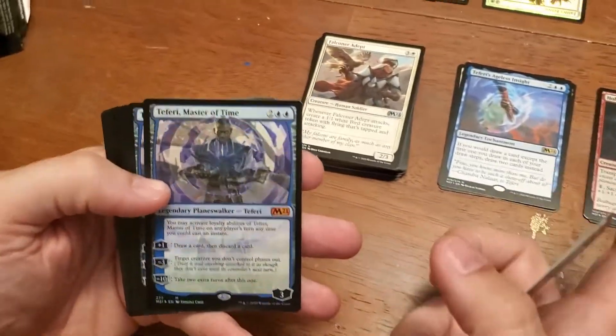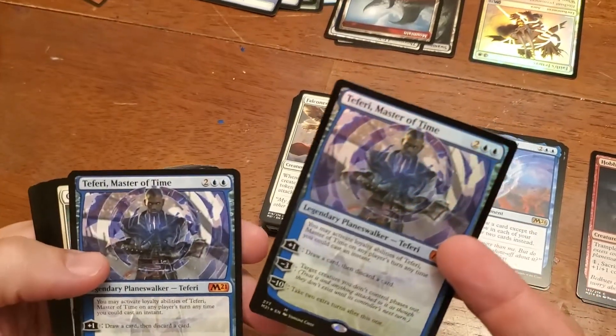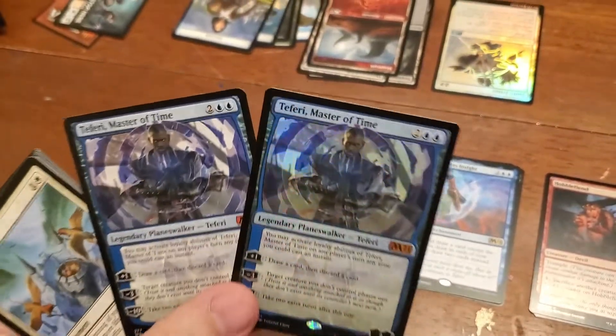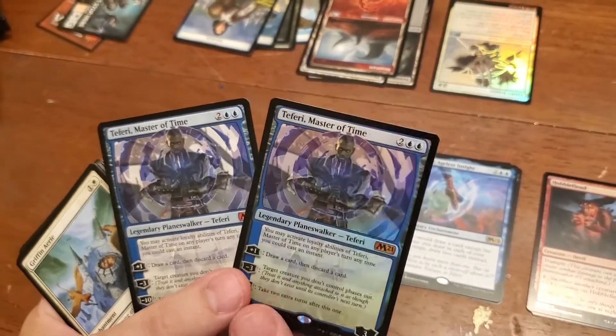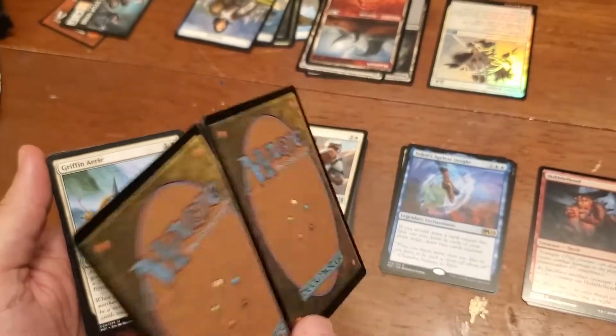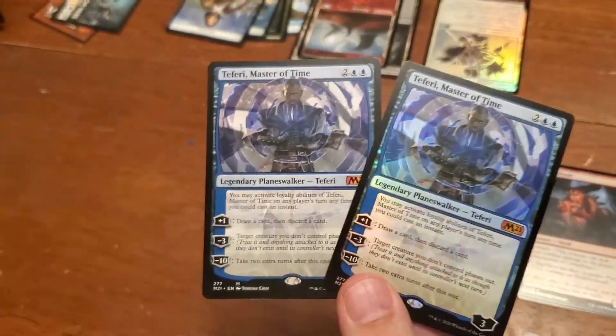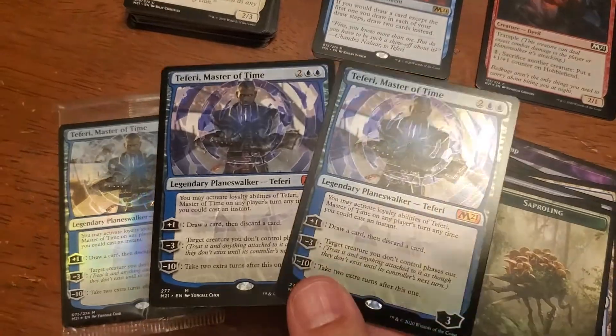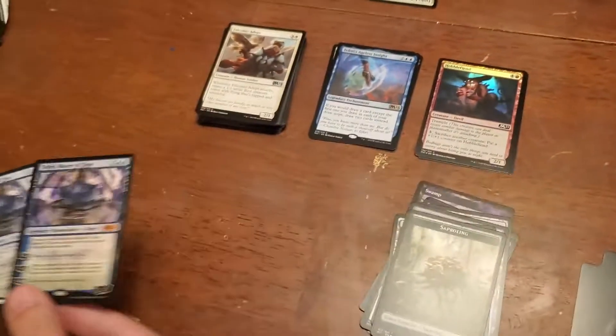Another foil one — another foil! What is this? What's better — the Ugin or these? I've never seen that before — that's crazy. You got three of them! Alright, you almost got a playset. Isn't that fun? You can't be upset anymore.